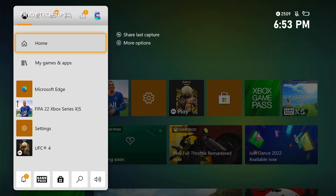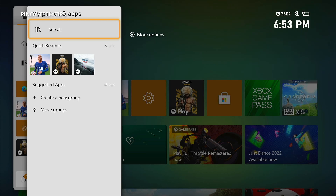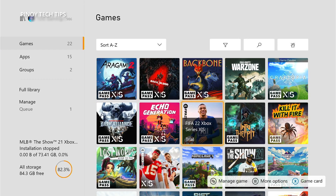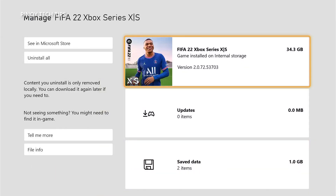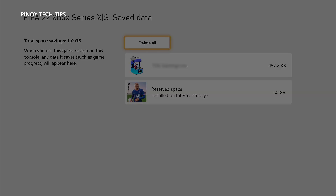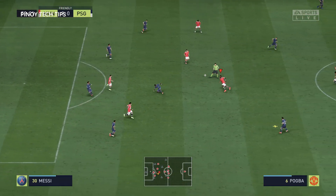Press the Xbox button on your controller. At the Home tab, highlight My Games and Apps and press A. Select See All to view all your games and apps. Highlight FIFA 22, then press the Menu button on the controller. Select Manage Game and Add-ons, then select Save Data. Select Delete All to remove the cache of the game. Once the cache is deleted, launch the game to know if the problem is fixed.